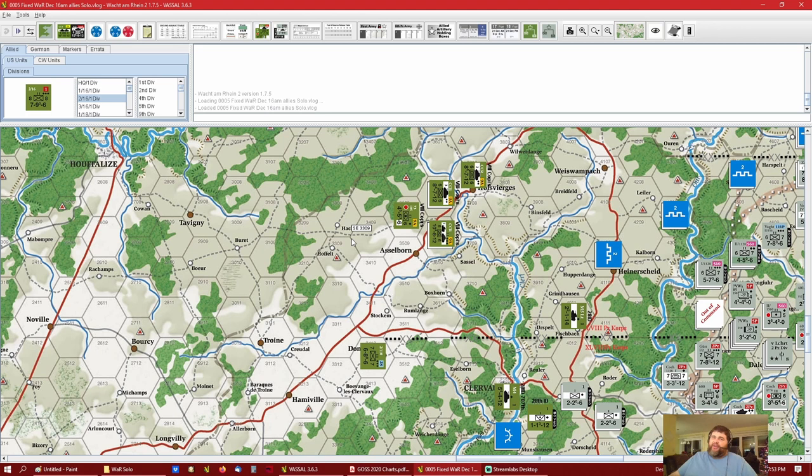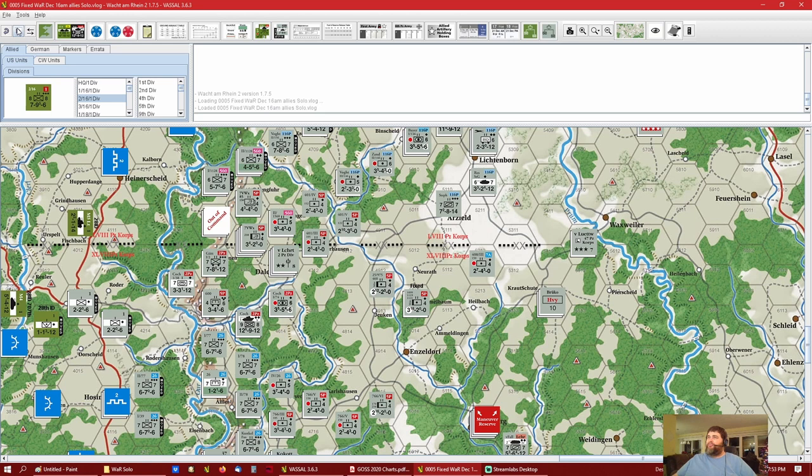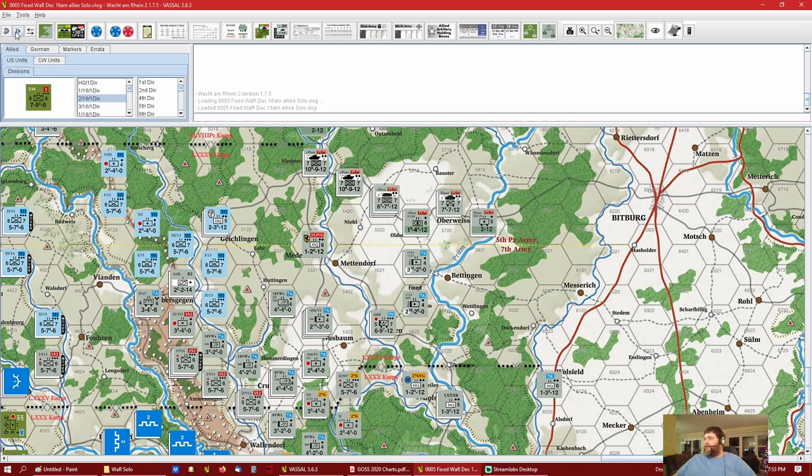A lot of this is just going to be covering the special rules for Wacht am Rhein. It's pretty easy because you don't have to worry about logistics, fuel, ammo, and all that stuff. One of the things I started doing is marking some units I found while reading the rules — they were fixed and should have a movement allowance. I put a label on the unit to mark a few so I don't accidentally move them or try to put a vehicle on them. Anything with a range of 18 is fixed and can't move.